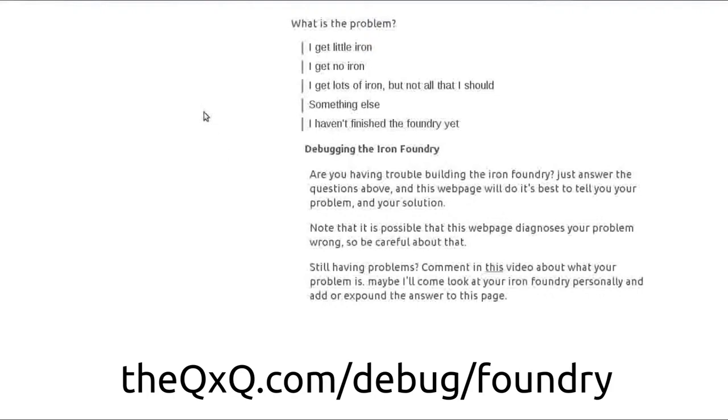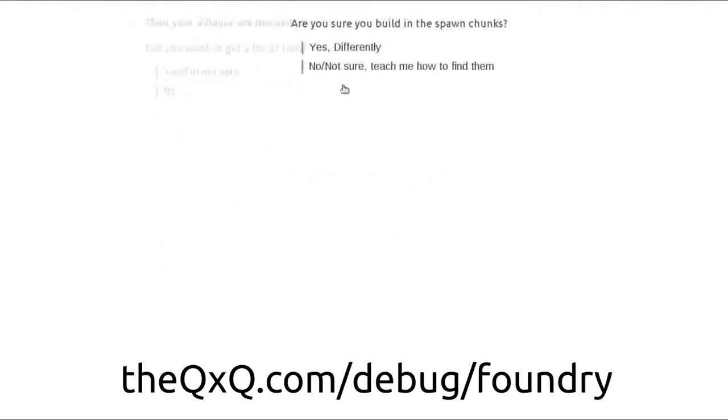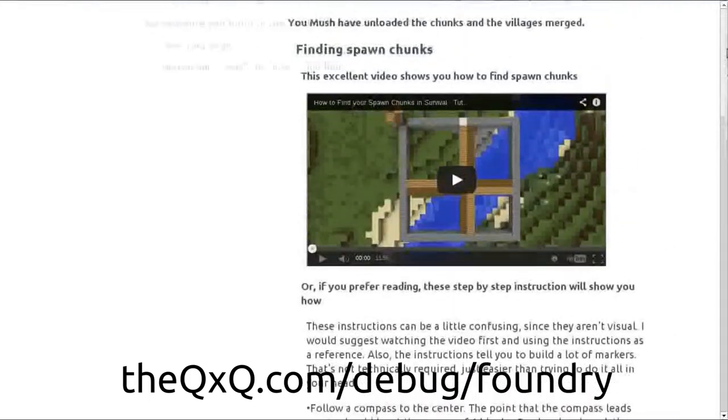So I'll just give you an example. Say we aren't getting as much iron from the foundry as we should — we're getting very little in fact. You would click here and then it asks: did you used to get a lot of iron? Yes. Are you sure you built in the spawn chunks? Well, I thought I did. I don't know. You click here and then it'll give you this nice little page about how to find the spawn chunks.